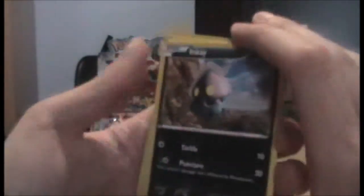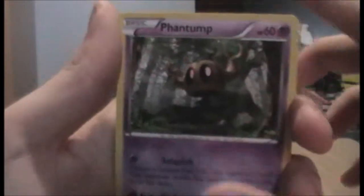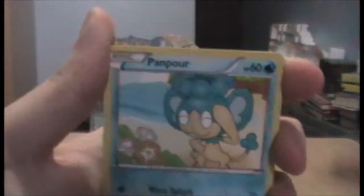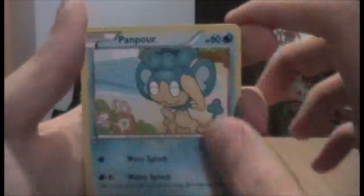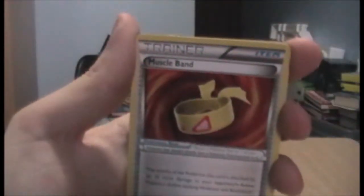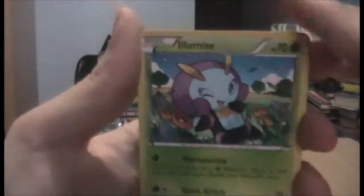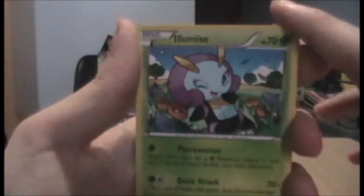Let's begin with Inkay! Then we have a Phantump. Oh, I'm hoping for a Trevenant actually. A Bunnelby. Another Pumpkaboo. We have Panbaw. Croagunk. A Muscleband, not Powerband. An Illumise, that's winking seductively. Not sure why. We have a reverse semi-sage.